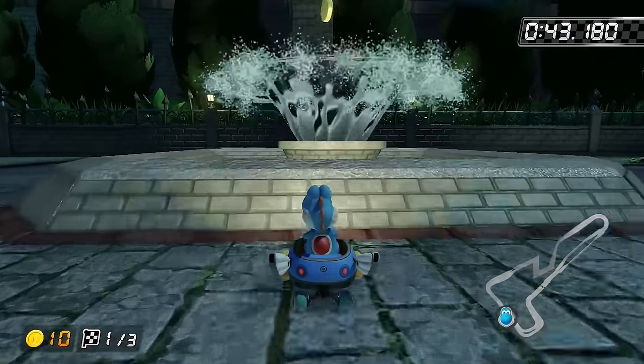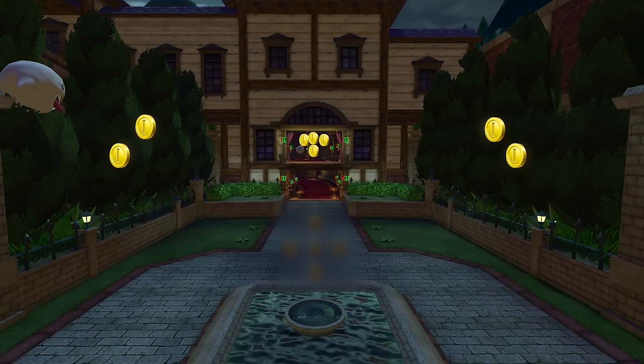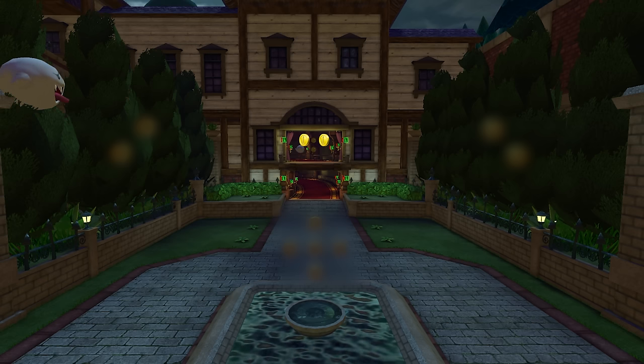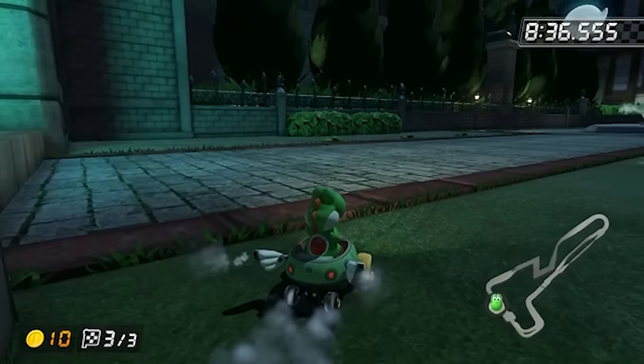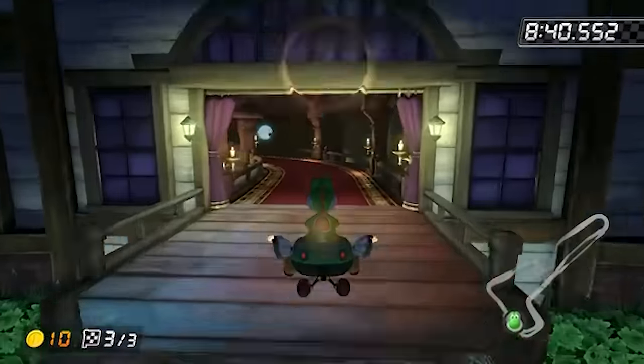Next, jump off the fountain to collect the bottom coin on either side. Andy then completed the rest of his laps, grabbing the two coins off to the sides as well as some more of the difficult ones on the balcony. Two more incredibly difficult jumps later, you collect the two coins at the top, finishing the track.